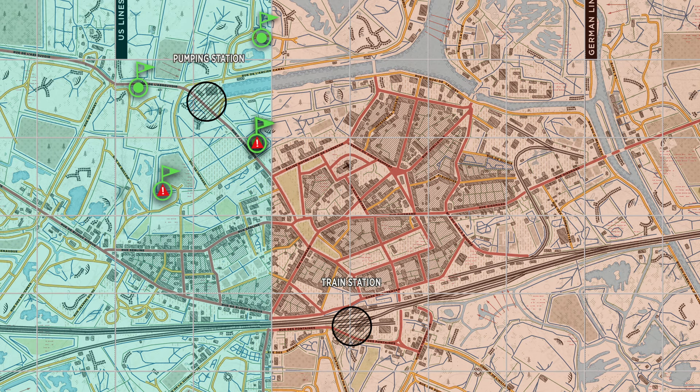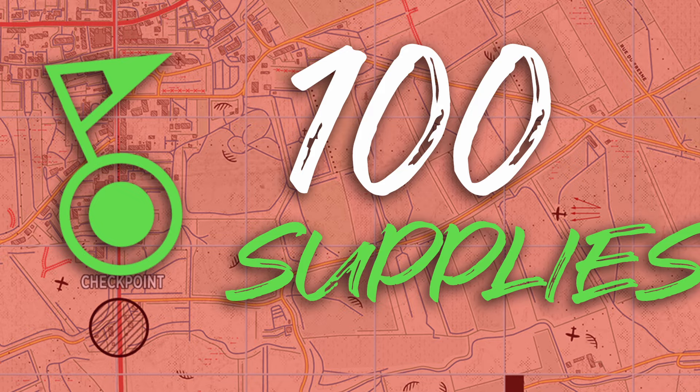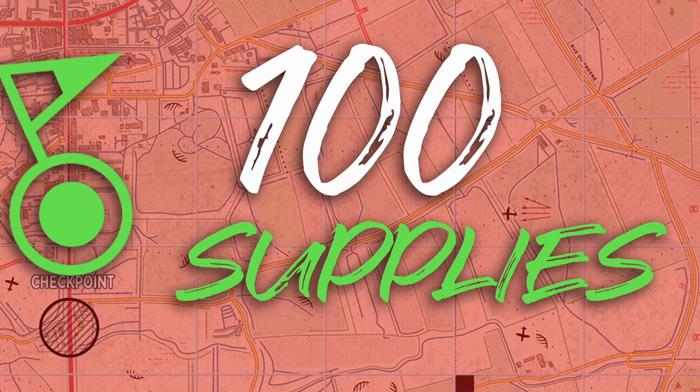Once you've got your defensive garrisons squared away, you can start looking at building a forward attack garrison or two to help your team push for the enemy's strongpoint. Building a garrison in red enemy-controlled territory costs 100 supplies, and there are a few ways to get these supplies.